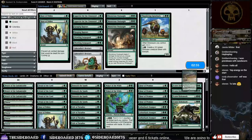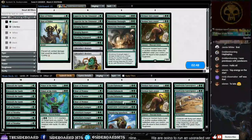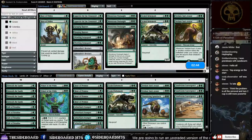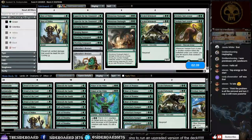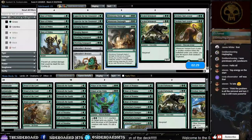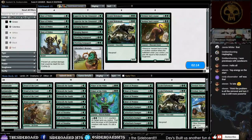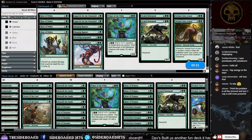Sideboarding: we definitely want our other Sandworm Convergence and Thundering Spineback. Cutting down on some of the large creatures since we're bringing in other big stuff. I like Arborback Stomper. Monstrous Onslaught — definitely want that. Lifecrafter's Bestiary looks great, maybe over the Waker. Basically cutting off the top end and adding a bit more in the mid-section.